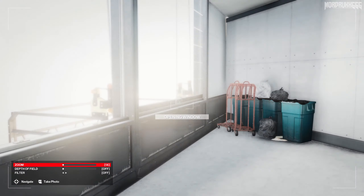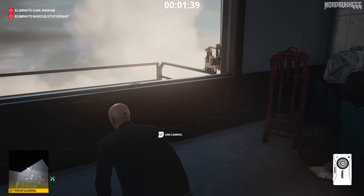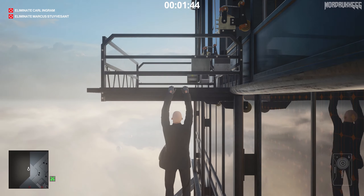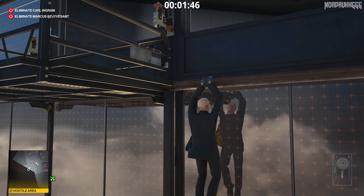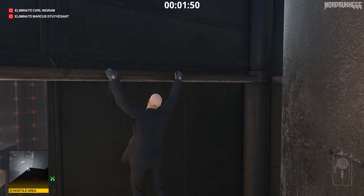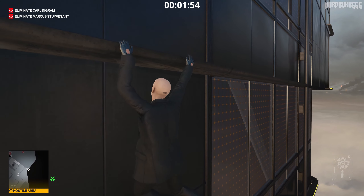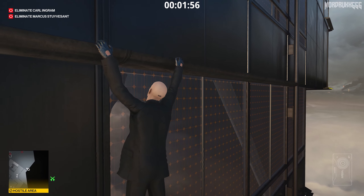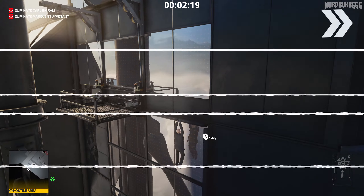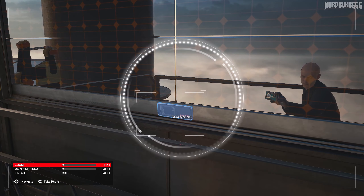Unlock the other window. You can shut the door if you want — I don't think it really matters. Vault over the scaffolding, shimmy over to the right. You can only follow this in one direction, so just keep going and you're going to climb up.